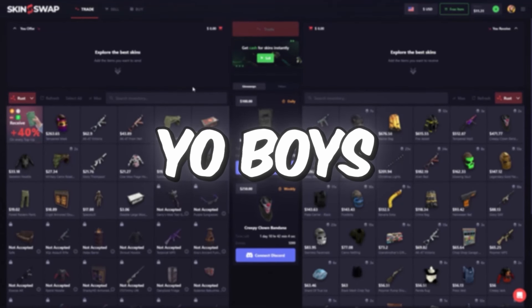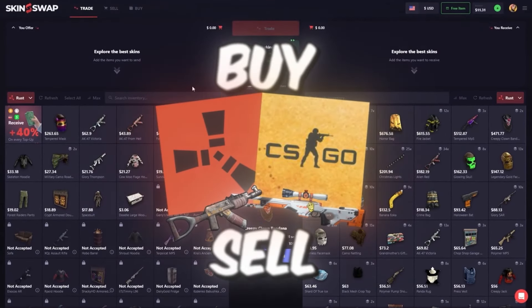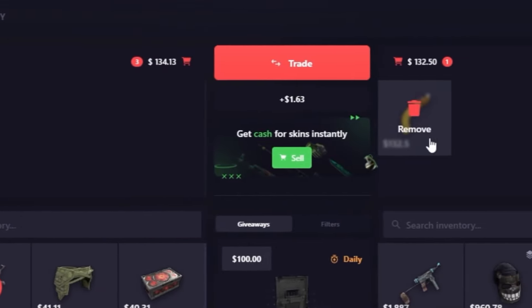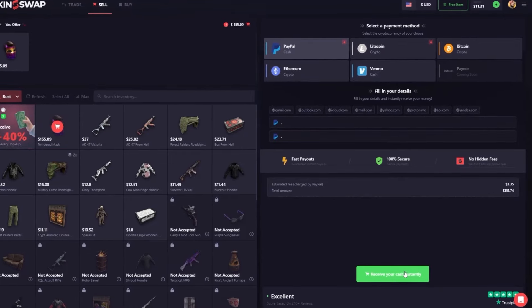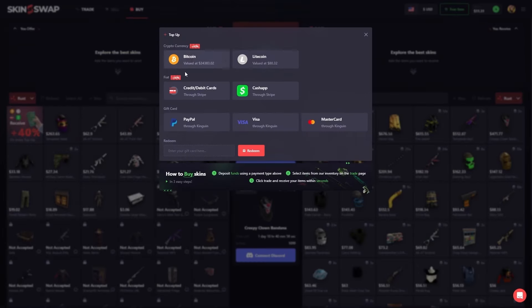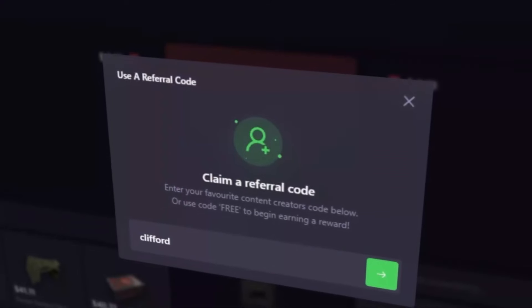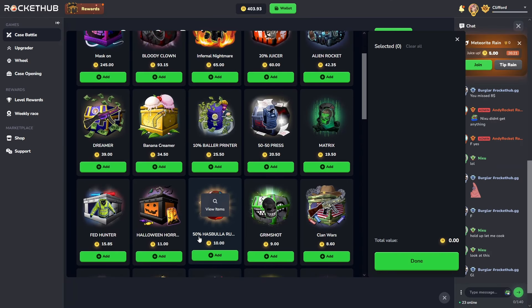Quick word from our skin sponsor, SkinSwap. On this site you can trade, sell, or buy Rust and CS:GO skins. For example, I could trade a few skins for a Banana Yoka by clicking trade and having it sent straight to my account. I can also sell skins for an instant cash out using various payment methods. If you want to buy skins, just go to buy. For an even bigger sell bonus, go to free item, type in the code 'clifford', and click the green arrow.